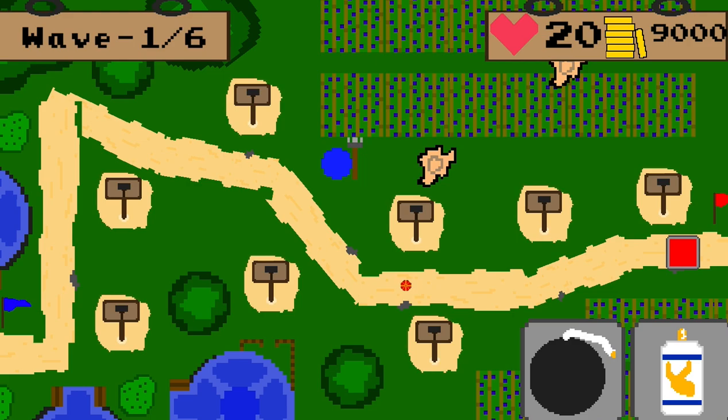Flyers. Small balloons that carry chasers across the front lines. Due to the flyers' ability to fly, cannons have no effect on them.